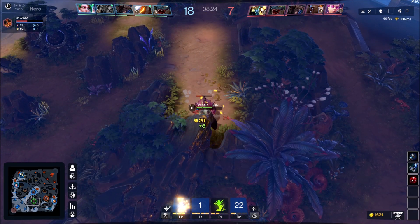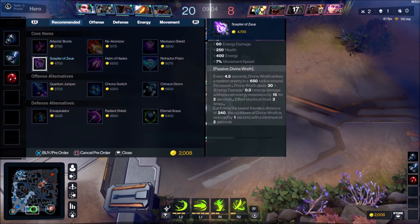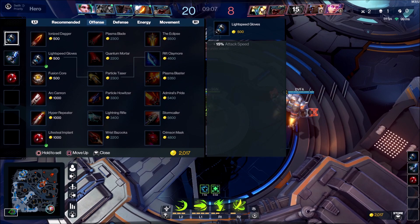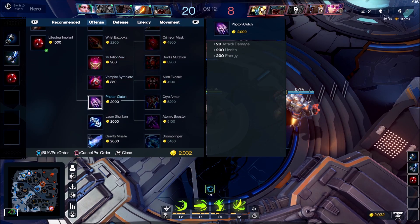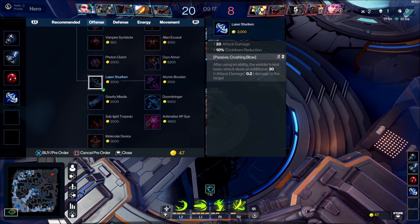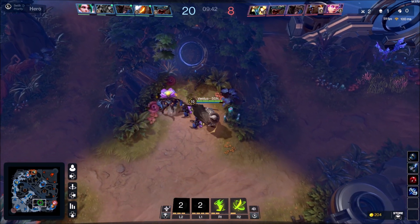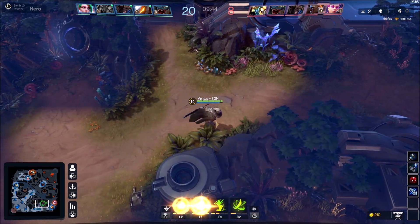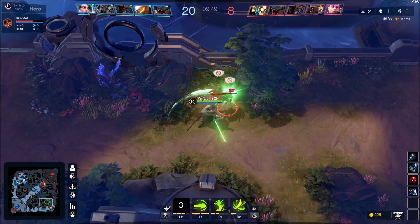After that gank, I'm right back in the jungle because I still need to level up and get more items before I can properly go out and help with team ganks. If I join team fights too early I'm going to get caught out and destroyed, feeding the enemy team. So I'm going to get another item — something damaging to help me clear camps faster.